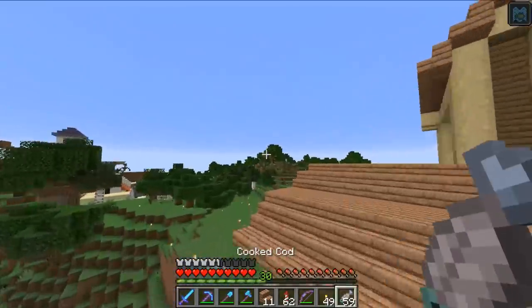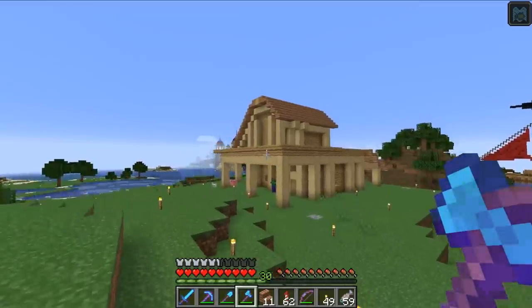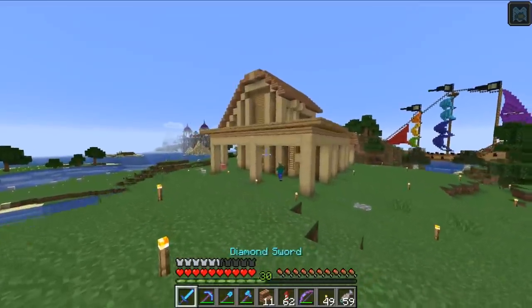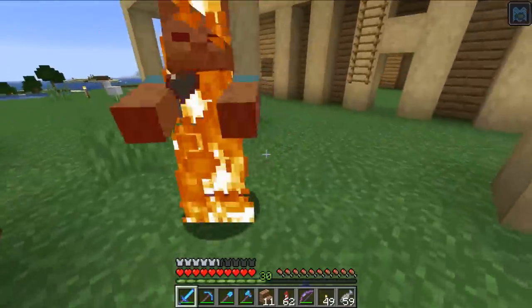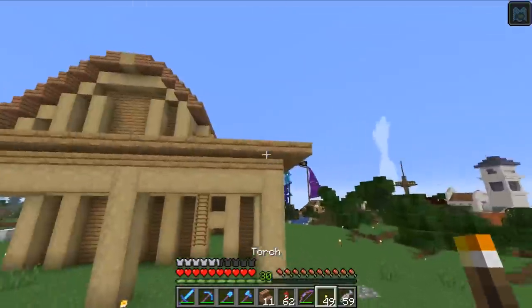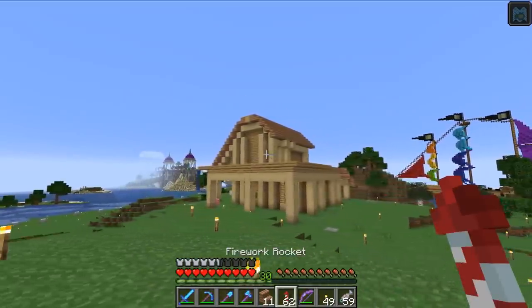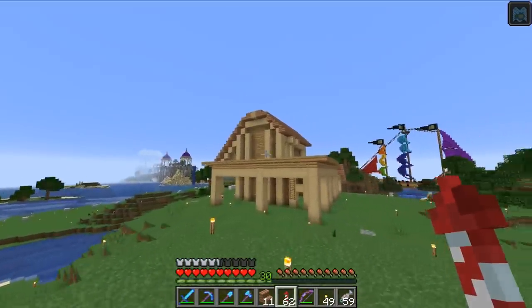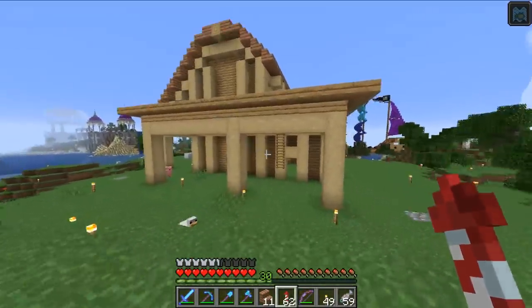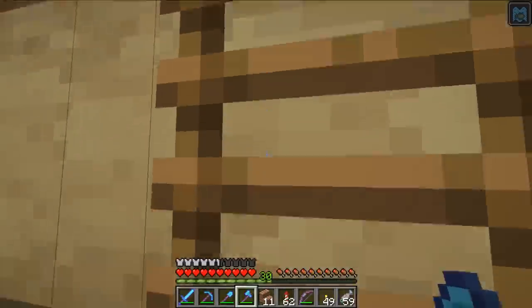There we go — we've got a roof on, and it's looking pretty okay, actually. We've got a little friend down here too — he's been chilling underneath the awning the whole time while I've been up there building. The only thing I haven't done is any windows or anything like that upstairs — I've sort of poked them out down here.